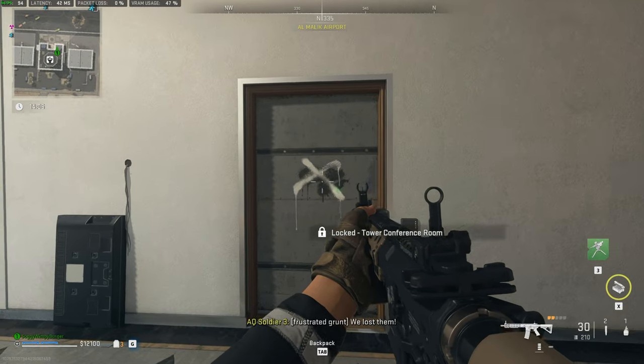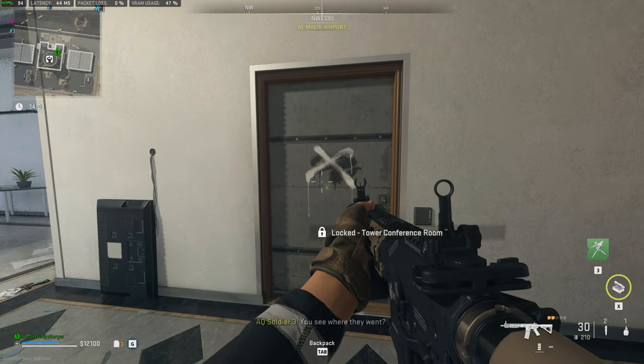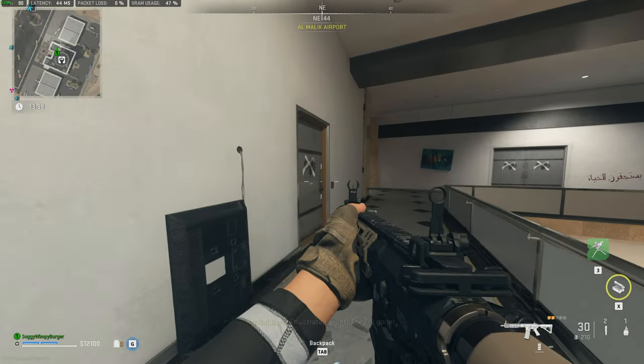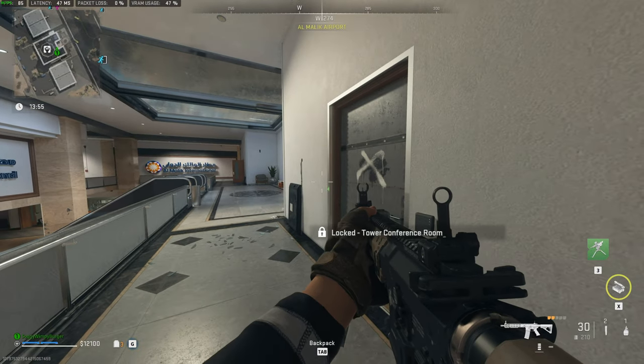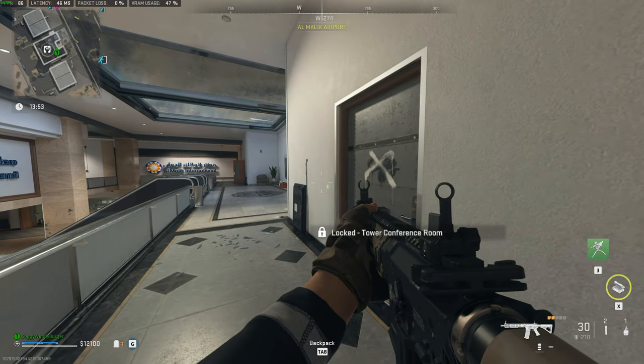Do note that this door is completely inaccessible unless you have the Control Tower key. Anyways, that's really about it for this super quick guide. Thank you all for watching. My name's been TechnoBehaviourTroubleshoot, and I'll see you all next time. Ciao!